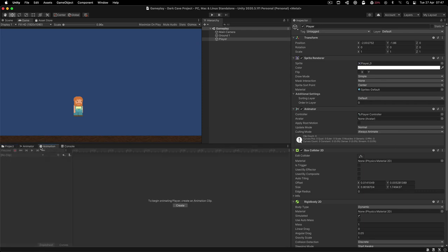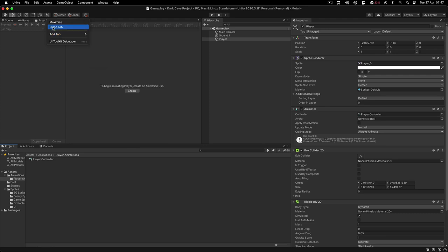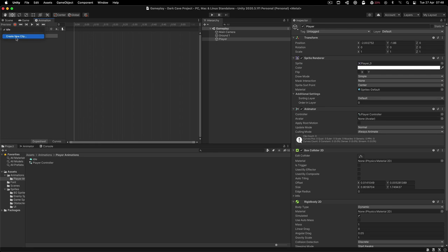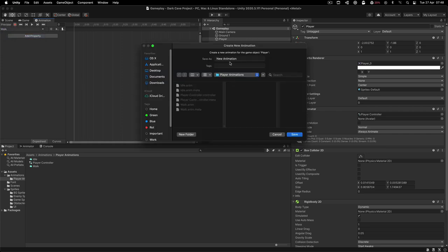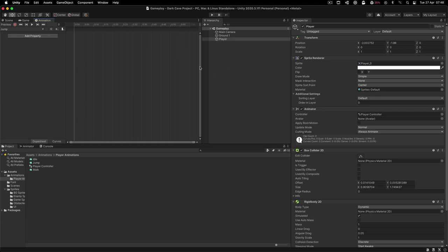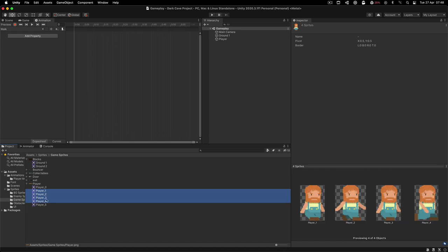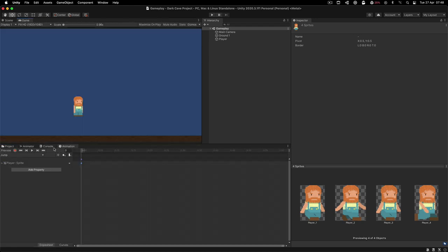Going into the Animation tab, I'll close the asset store and click Create. In the player animations folder I'll store all animations. I'm going to create a clip called 'idle', then create a new clip called 'walk', and last but not least create a new clip called 'jump'. So we'll have idle, walk, and jump animations. In the game sprites for the player: the first frame is idle, frames one through four are walk, and the last frame is the jump.